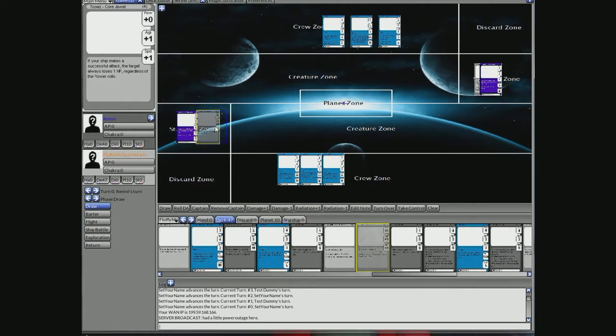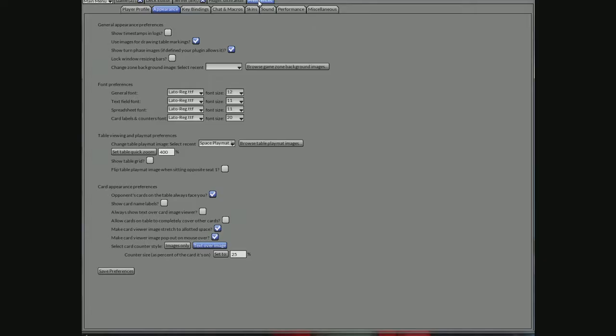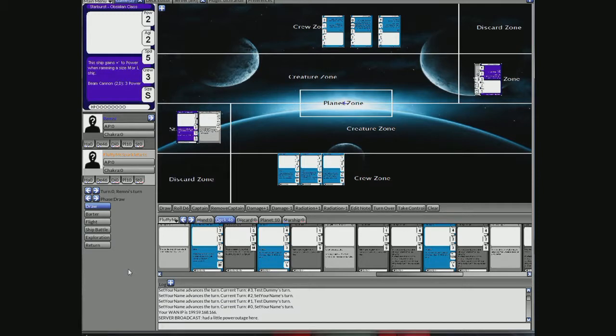You want to swap it around so your cards are facing your direction and not all facing the other way. Go into your preferences, under appearance, down at the bottom of the card appearance preferences it says 'component's card on the table always face you' — uncheck that. Now all your cards are facing me. That way you'll see the way I've got my cards lined up.